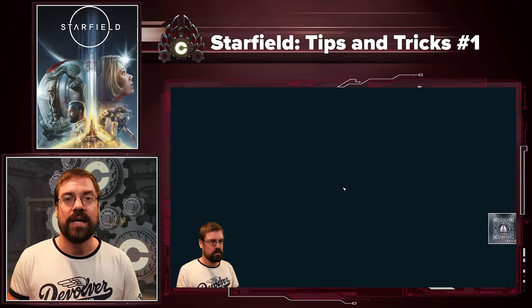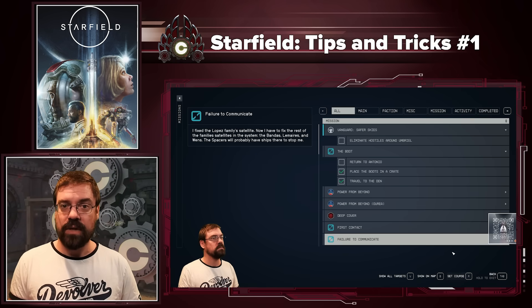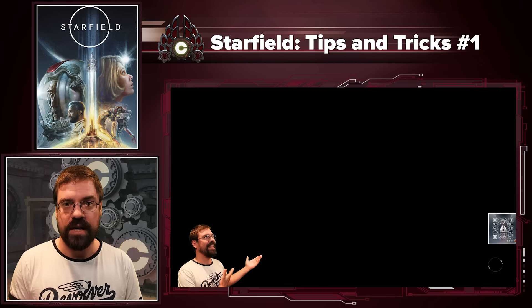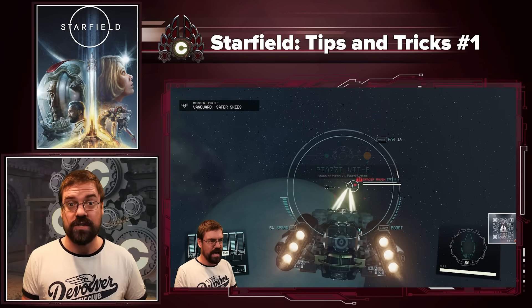Tip two: anytime you get a journal entry for a quest, you can open your journal and using R, you can set a course directly to that location. It saves a whole bunch of zipping in and out when you're trying to get around on the map, and it just makes things very quick, especially if you're really digging the quest you're doing — like UC Vanguard — and want to just keep it moving.